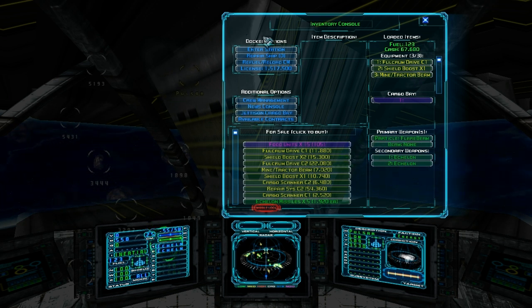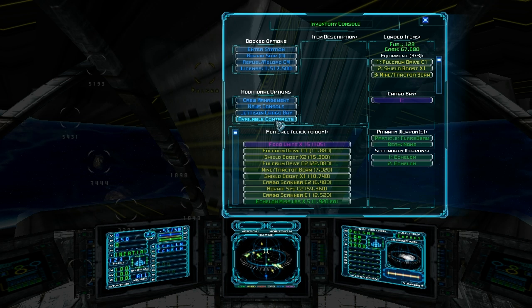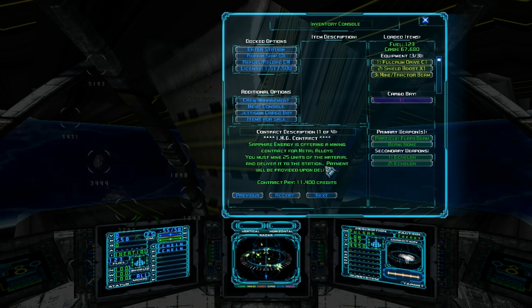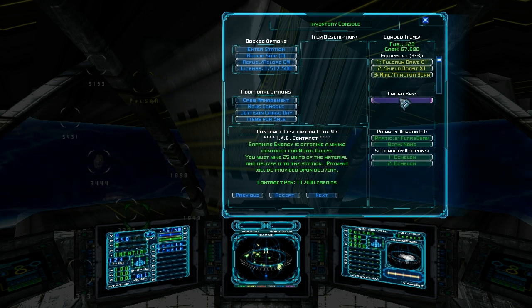I went ahead and docked with Station 5. The first thing we're going to do is — if I remember correctly — they want us to mine 25 units of material and deliver it to the station. Now, I've done this before, and when you mine these asteroids you get more than one type of unit. Our cargo bay only has one slot, so we're only going to be able to collect one of those types.